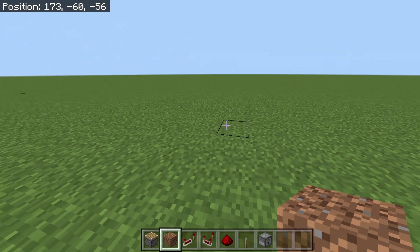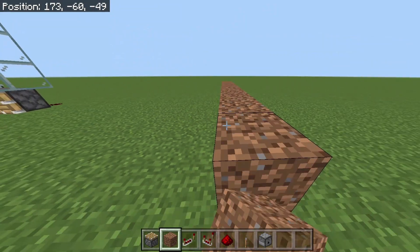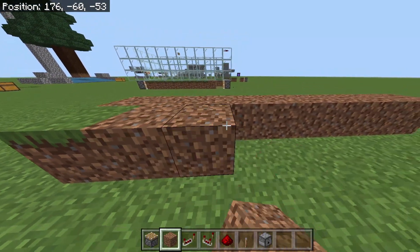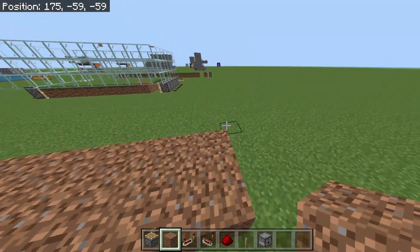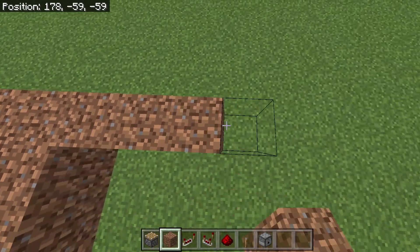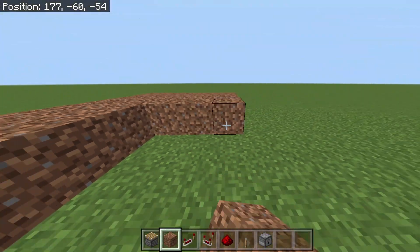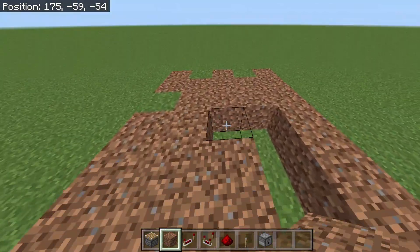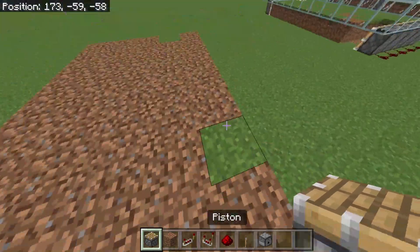First, you guys want to go nine blocks with your dirt — one, two, three, four, five, six, seven, eight, nine — just like that. Then you want to go five blocks out and fill in this little area.